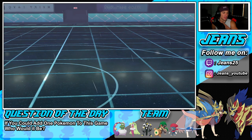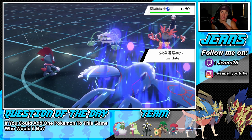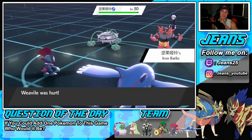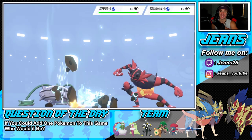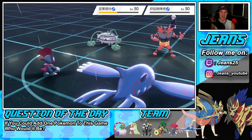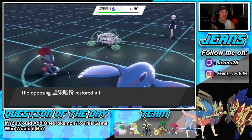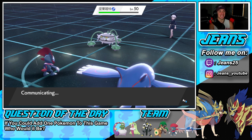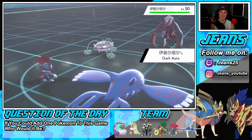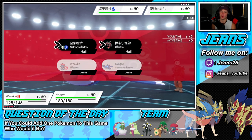They withdraw Yveltal and send in Incineroar — I'm so sorry, I deeply apologize for what's about to happen. Water Spout absolutely demolishes it. What was this guy thinking sending in Incineroar against Kyogre? Kyogre is way too good. I also love Weavile on this team more than I expected — it hits hard, has Fake Out, it's fast. I might put it on my team for Diamond and Pearl. Next turn: Water Spout again and Triple Axel to finish up this battle.